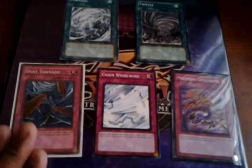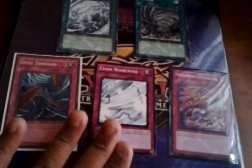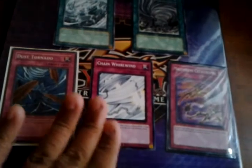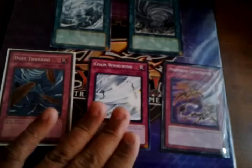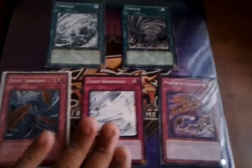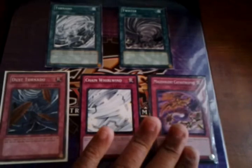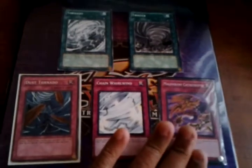Dust Tornado — everybody knows what Dust Tornado does — just another good side deck card. Chain Whirlwind: basically when a card on the field is destroyed by an effect, that's when you can activate Chain Whirlwind, and it destroys two spells or traps on the field. Again, another really good side deck card people should take into consideration. Malevolent Catastrophe is basically Mirror Force for spells and traps — it's Mirror Force and Heavy Storm combined.